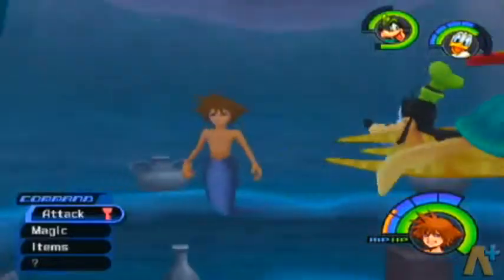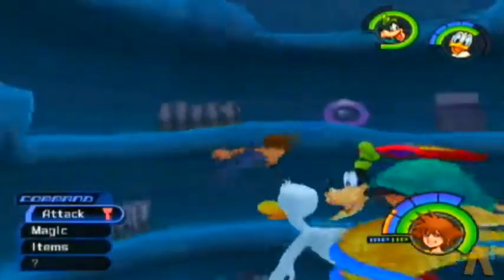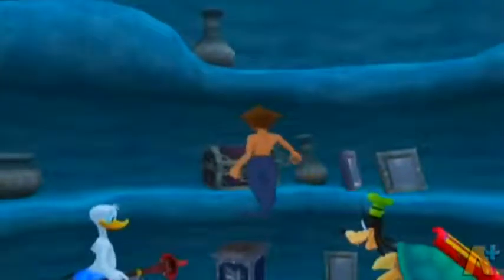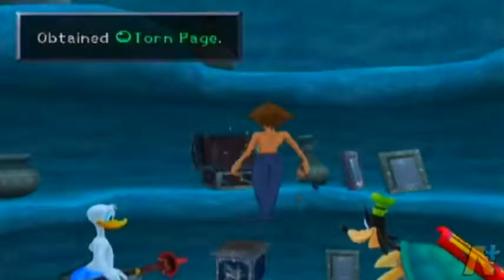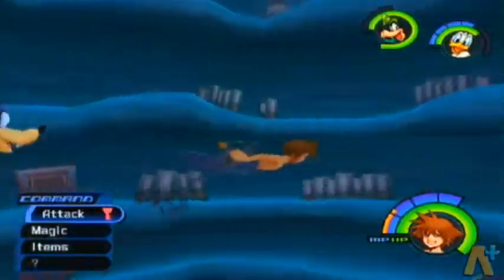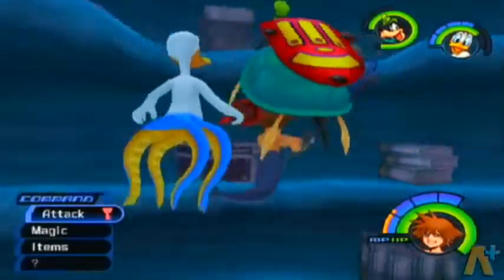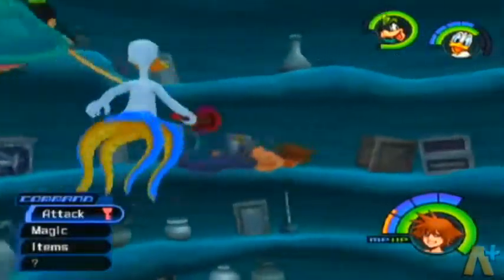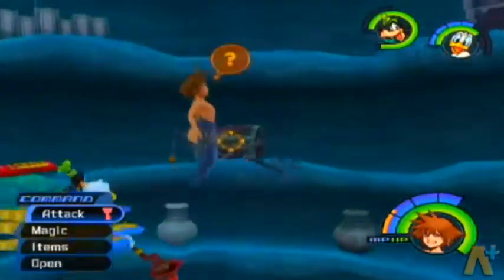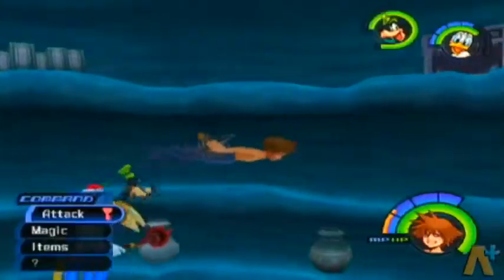Now we just get free reign to explore this place — she talks about this in the movie, yeah. They don't take liberties in Kingdom Hearts; like they won't say 'oh yeah, this is Ariel's secret cousin' — that's for the Disney direct-to-video movies. Now we just found a torn page underwater, so that's another thing we can chalk up to magic I guess. Exciting treasures down here — they've got the same pots like a hundred times, like a bakery crashed into the sea.